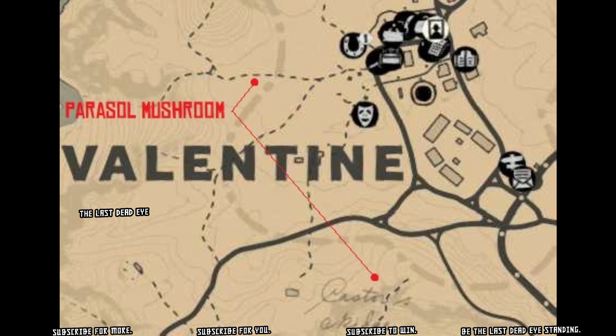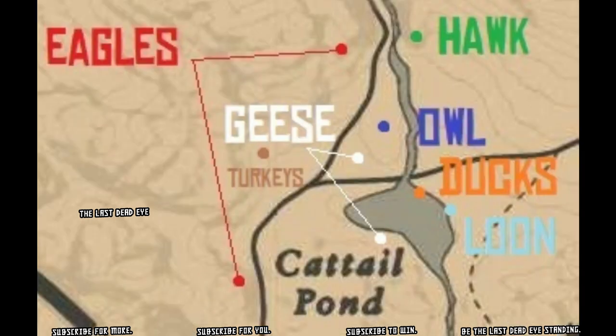For your parasol mushrooms, there are some by Valentine. These spawn in groups of three or four, so you should only need two locations to complete them. If you do head to Valentine, you can go over to Cattail Pond where there is a hawk spawn. That hawk spawn is a daylight-only spawn, so don't bother looking for it at night.